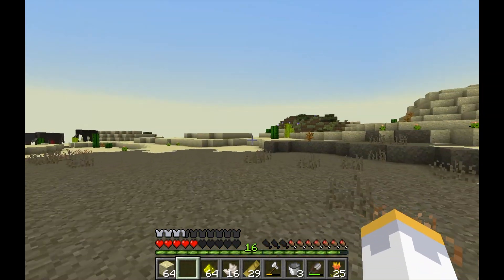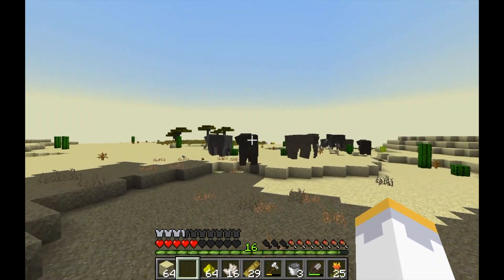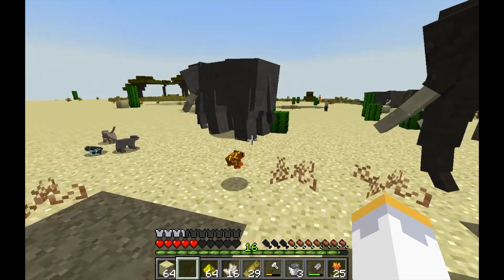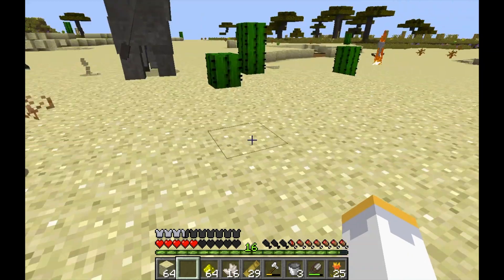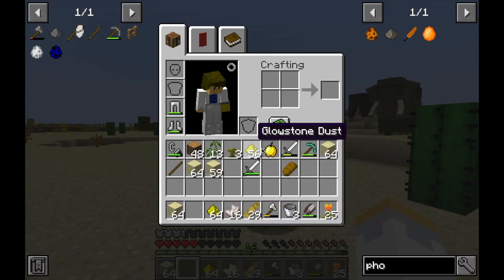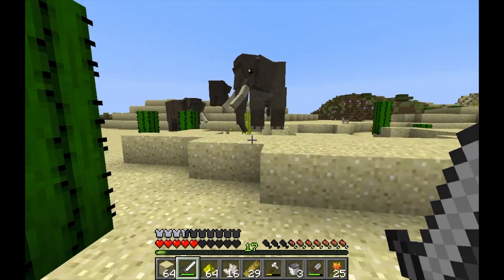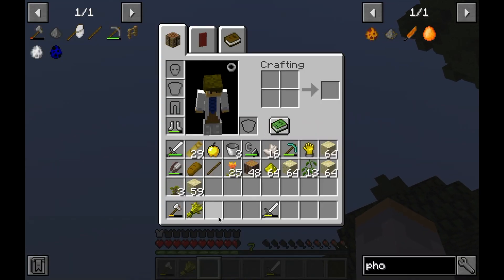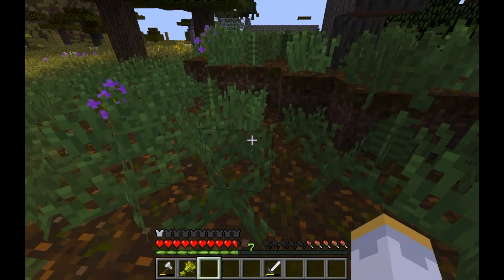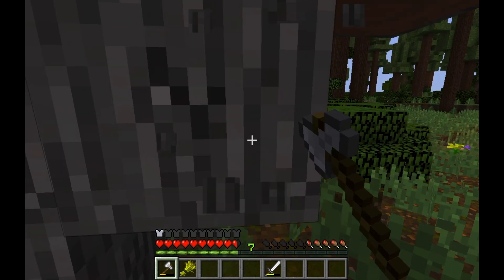Oh, elephants. And look, there's a Mesa biome - that's something to explore soon, probably when we have a phoenix. Dogs! And meerkats. This is an area we should remember. Got our stuff back. Morning. Now it's time to continue our daily adventures. Too many of the animals in this mod seem to be aggressive.